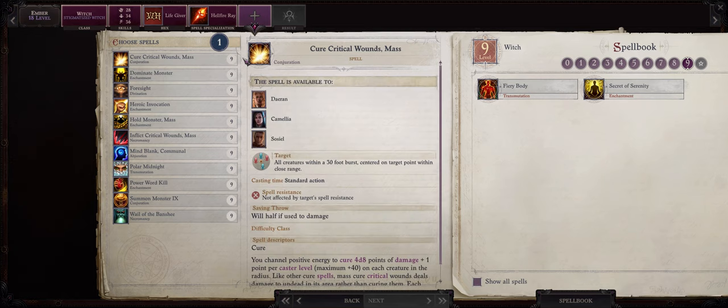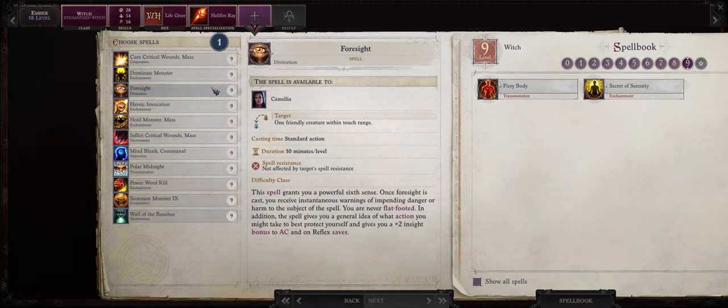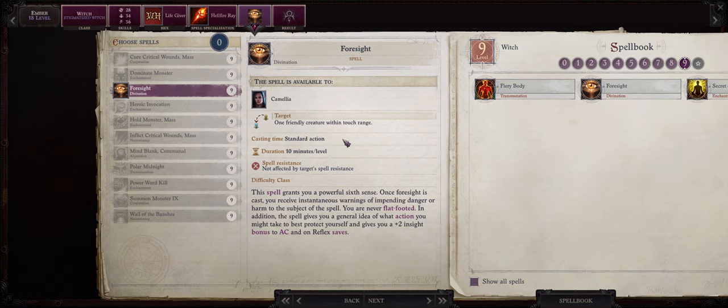At level 18 we also get our first level 9 spells. There are a few different choices here. Be sure to pick Heroic Invocation unless you already have a character capable of casting it like Daeran. Otherwise for your first pick go with Foresight, a very powerful buff that lasts for a long time and gives your characters a plus 2 insight bonus to armor class — a very rare type — and even prevents them from ever being caught flat-footed.